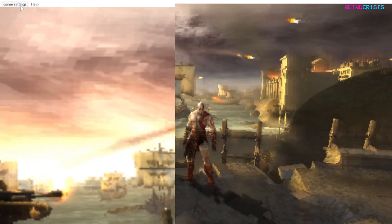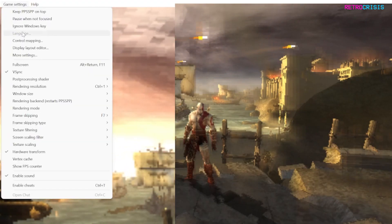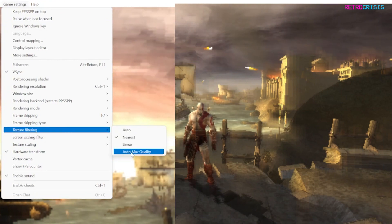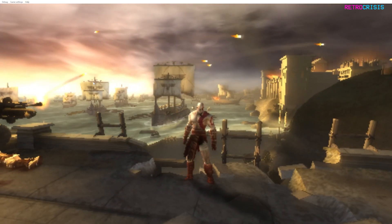Firstly, click the game settings menu and then go down to Vsync and click it. Then we go back to the game settings menu, go down to texture filtering, and tick auto max quality. As you'll notice, this softens up some of the pixelated textures and jagged lines.